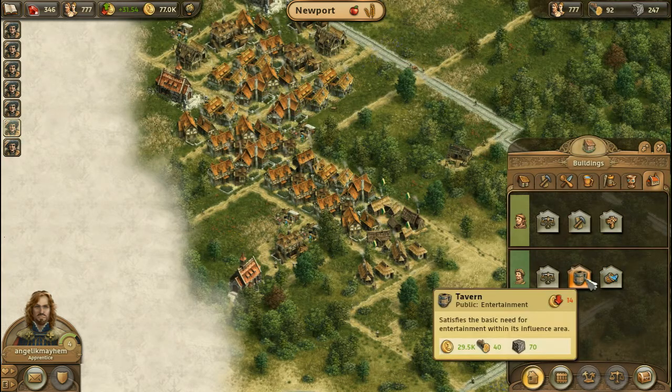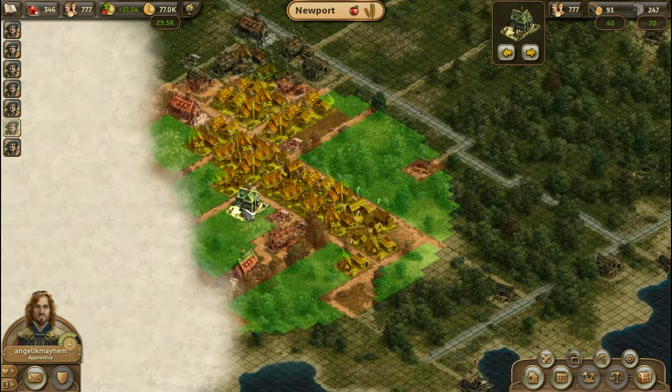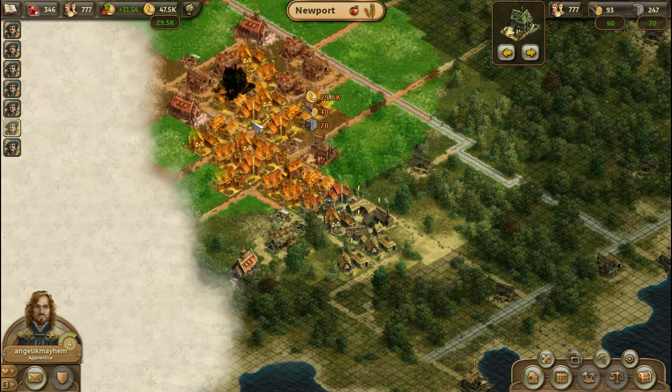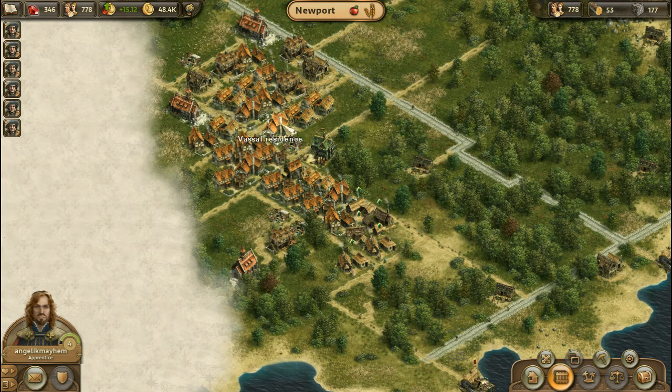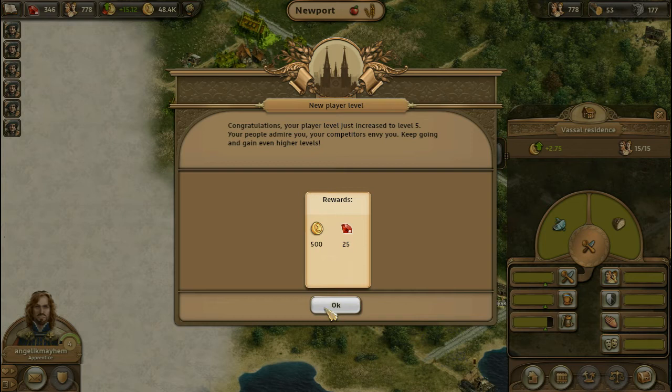Here's our tavern. It requires 40 wood, 70 stone — which is pretty steep — and 29,000 gold. We're going to start with the tavern. It's got a really wide sphere of influence. One tavern right here, which does not affect my lumberjack hut, will cover this entire area. Own one tavern — huzzah! And when I click on vassal, you can see entertainment is now covered.